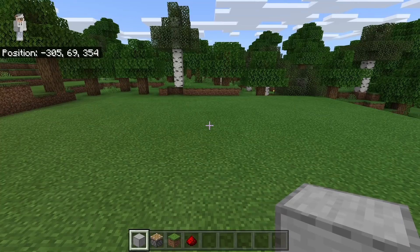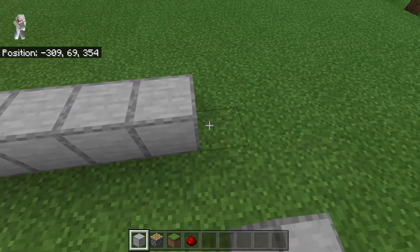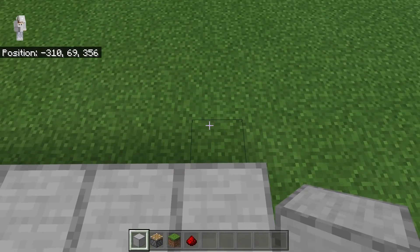The first step is to take some solid blocks — you guys can use any type of solid block that you want. Place down 9 blocks in a row: 1, 2, 3, 4, 5, 6, 7, 8, 9. After creating that row of 9 blocks, come over here. Then build 5 blocks forward.